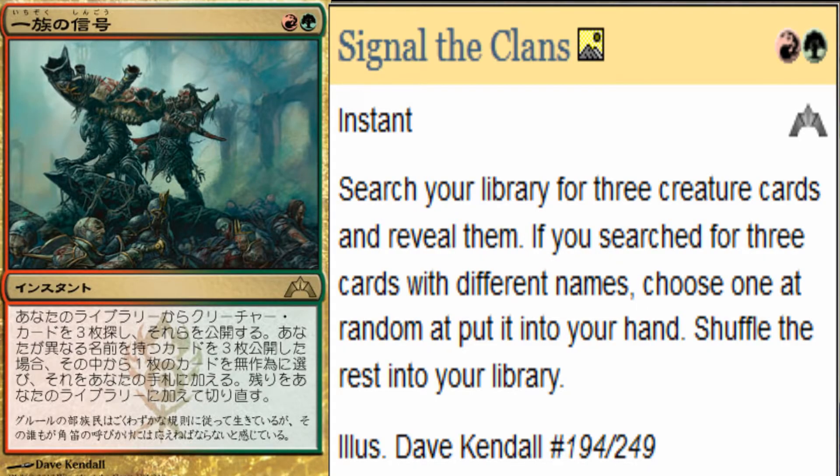The first card revealed today is called Signal the Clans, which is a red and green instant costing two mana. Search your library for three creature cards and reveal them. If you search for three creature cards with different names, choose one at random, put it into your hand, and shuffle the rest into your library. Even for two mana, I think this card is really good. Even if you're just looking for three different creatures and you get one at random, two mana is really cheap to find a creature. Also, if you're looking for three creatures with the same name, you will get all three for two mana.